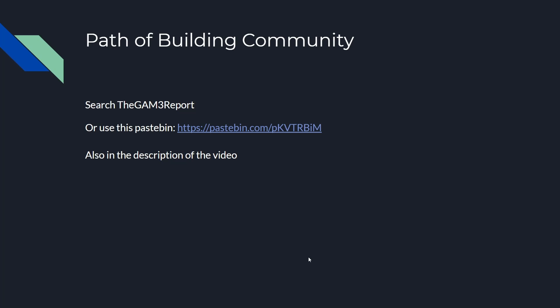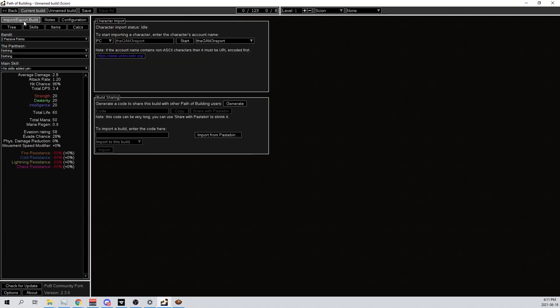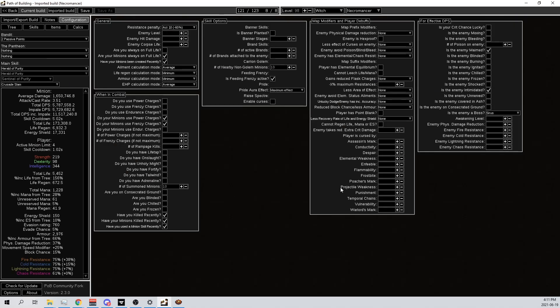Path of Building: I recommend Path of Building Community to have the impale calculations. You can use the Pastebin link — copy it and import it. In a fresh Path of Building Community, import the link and you'll get my whole build with all the stuff already enabled for you: minions on full life, created recently, power and frenzy charges, killed recently, minion skill recently, feeding frenzy, 10 Carrion Golem minions max, pride, maim, intimidate, and Cyrus.